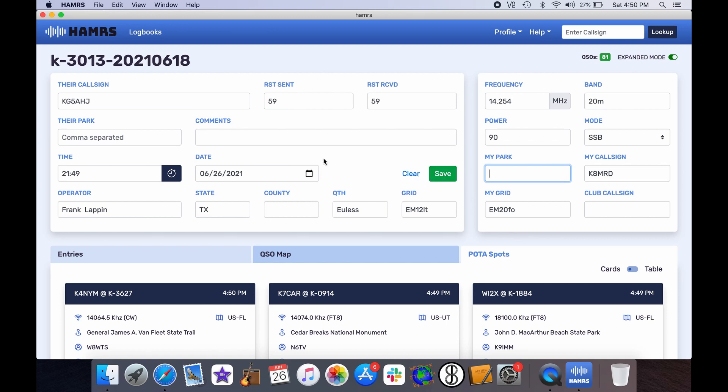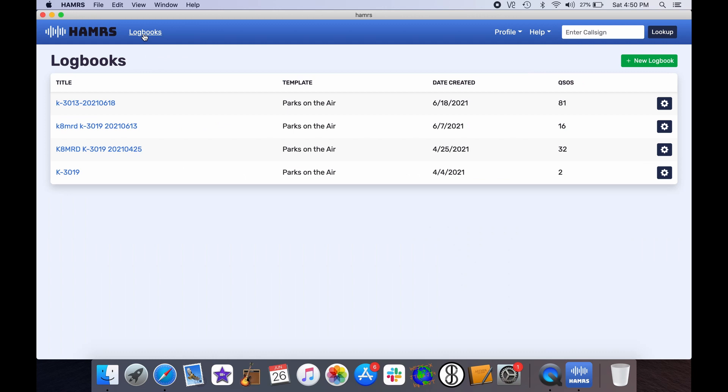We did not work each other, so I'll hit clear and go back to where it says log books. I want to log this June 18, 2021 log because I have not uploaded it to Parks on the Air. I'm going to hit the gear icon here. The logging software is called HAMMRS — H-A-M-R-S — by Jarrett Green.